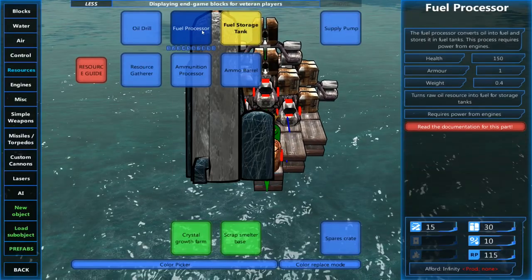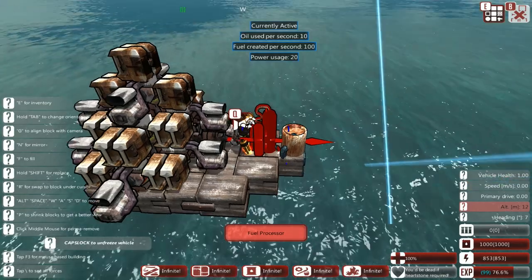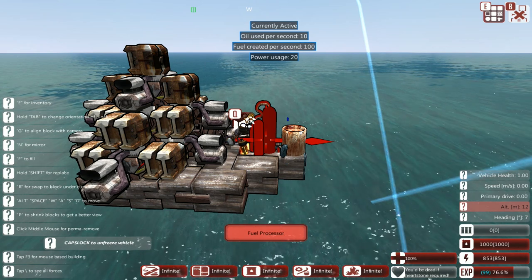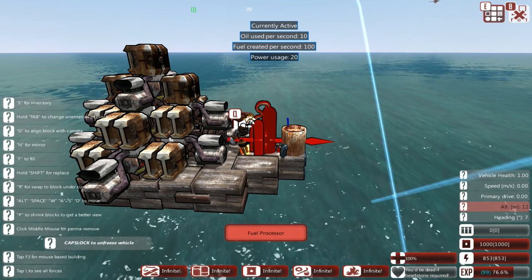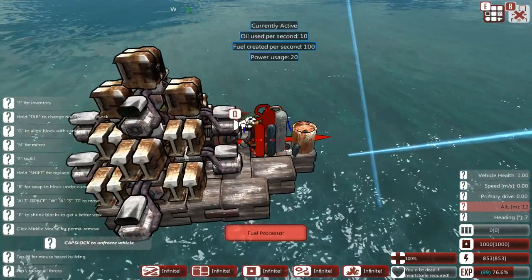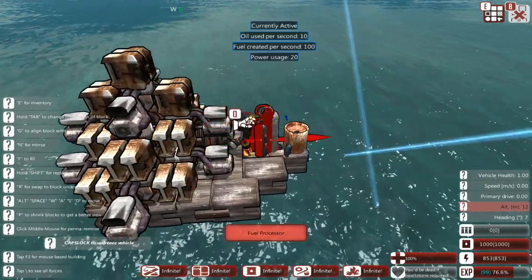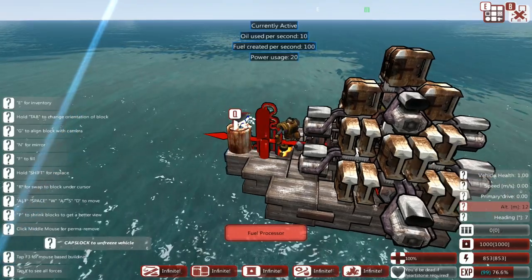If we build a fuel processor however — oil use per second: 10, fuel created per second: 100, power usage: 20 — 20 power is basically nothing to us. This will allow us to create fuel out of crude oil. Crude oil is one of the base resources in the game. If you look at the middle bottom of the screen it says infinite in five different places — the middle one like a fuel barrel is our raw oil. With infinite raw oil in the vehicle designer, and even in the campaign you tend to have quite a lot of it. This will take 20 power, use that power to create fuel, that fuel will feed the engine, the engine will provide power to make more fuel, which will create power to create more fuel — and we'll still have plenty of power left. So that's basically your starter engine. I do always think most craft should have a fuel processor, because it allows them to basically go forever and be independent, provided you have the oil.